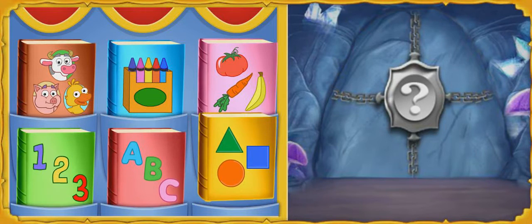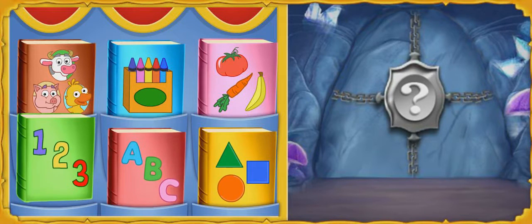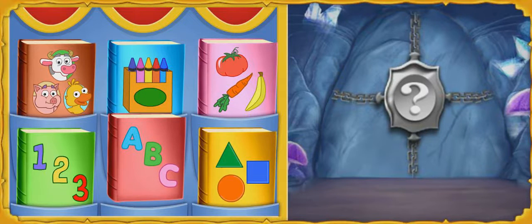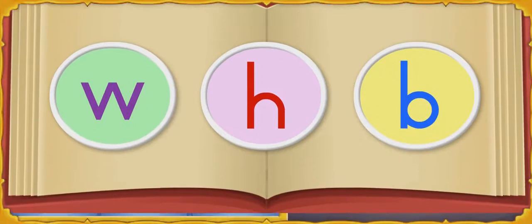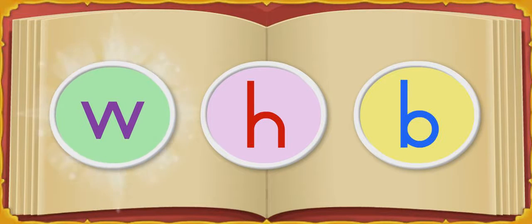This is a book about shapes. Roll over any book with the cursor to hear what it's about. Way to go! That's the book we need. What letter does 'wand' begin with? Wand begins with the letter W.